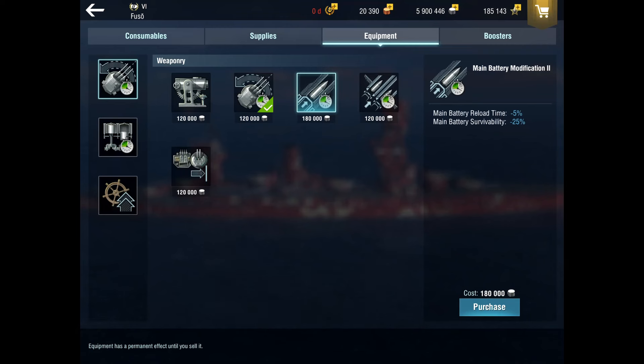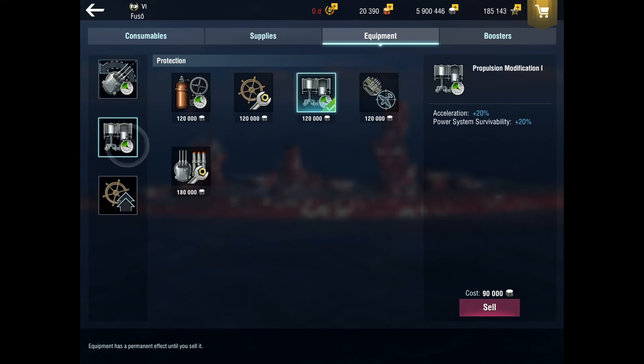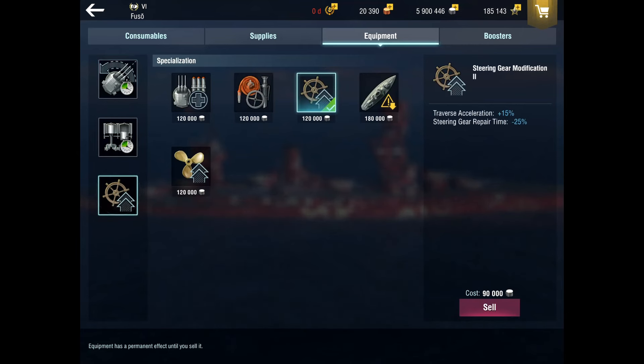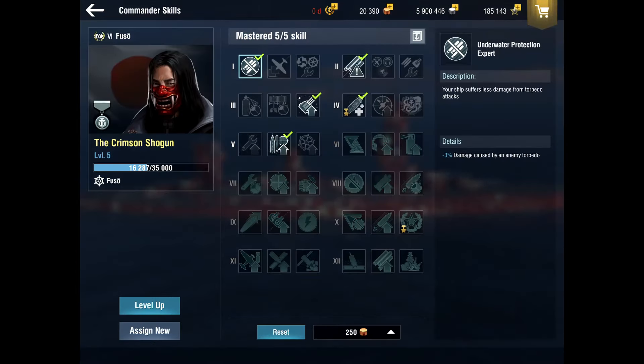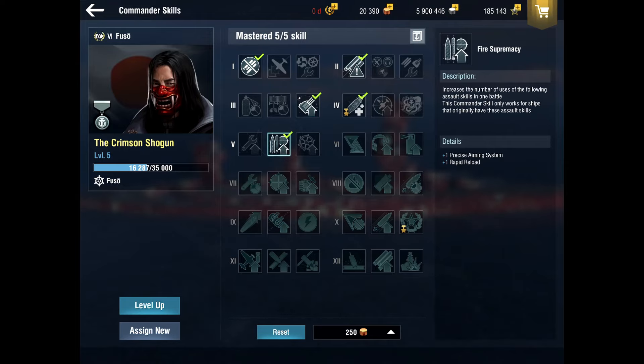I haven't tested main battery mod 2 enough to know if it's viable or if your turrets get shot off too much. I'm running acceleration and steering for now. I've got a Crimson Shogun commander with underwater protection expert, torpedo alert, and Victorious Charge Plus for extra hit points on kills. For all ships in this line you want artillery maintenance expert for extra dispersion when healthy, and I've got fire supremacy for the extra precise aim.